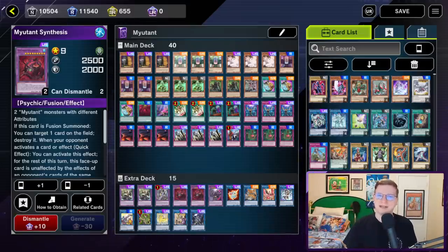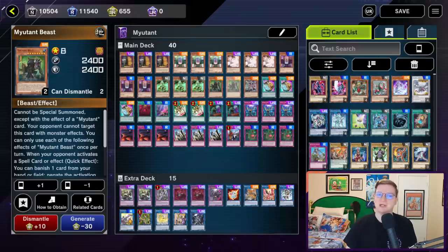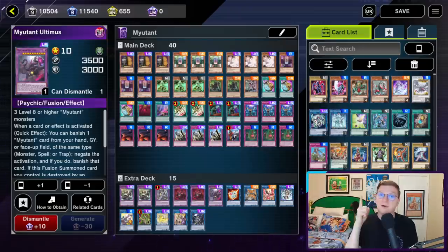Mutant is an archetype of Psychic-type monsters that contribute themselves and banish a card from your hand to summon a boss from the main deck that corresponds to the type of card you banished. It's a neat little control strategy that's about to get pretty good in the TCG because of a card being released in Battles of Chaos. It might seem weird to look at this for Master Duel where that set doesn't exist, but like most SMD decks, a couple of unique quirks make it a lot more playable here than in paper.